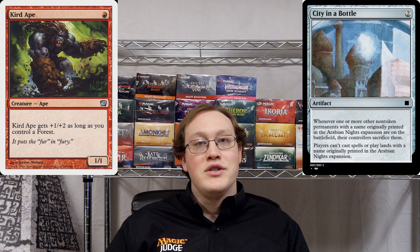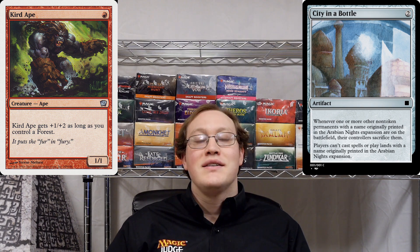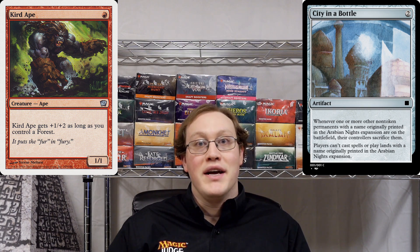So using the oracle text gives us a really big hint at what the answer is. It indicates that we aren't going to be looking at the expansion symbol — we're rather going to be looking at the card's name. Since all of these cards are named Curd Ape, they're all going to be getting affected exactly the same way. They either will or will not have to be sacrificed.